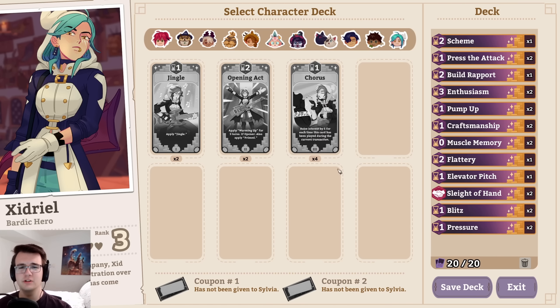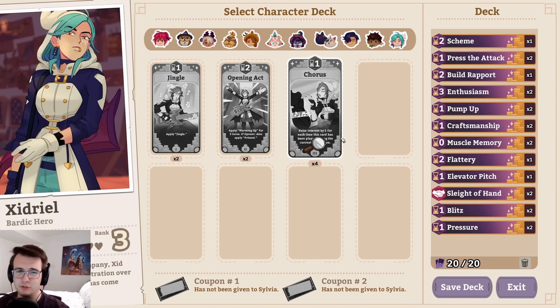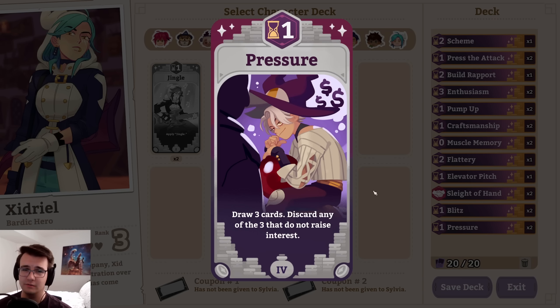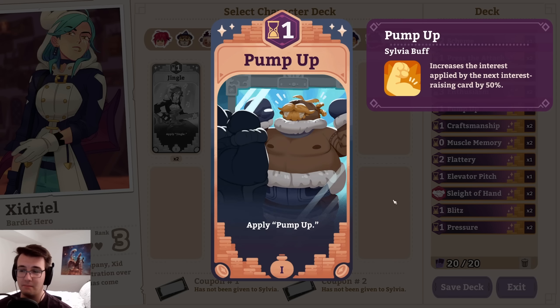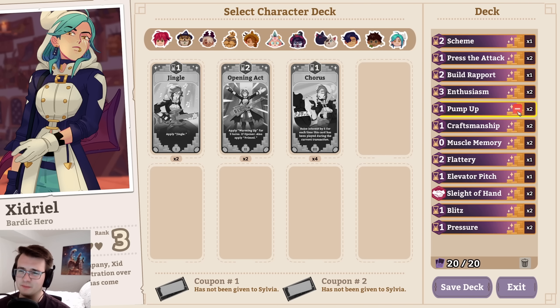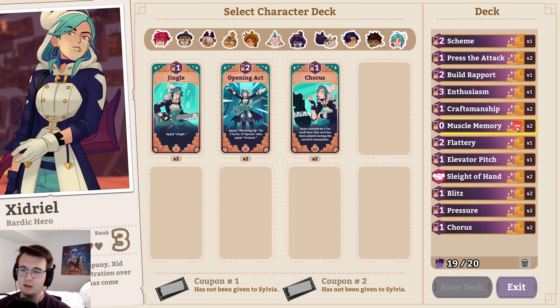I get four choruses? This could scale like crazy. I could try dropping the pump up enthusiasm combo for four choruses, which sounds insane, but it's mostly because of pressure. Adding pressure to my deck makes pump up a little bit worse — or rather pump up makes pressure worse. Maybe it's not enthusiasm I want to lose though. Could be muscle memory — that one's kind of weak. Maybe one enthusiasm, one muscle memory. Balance it out a bit.